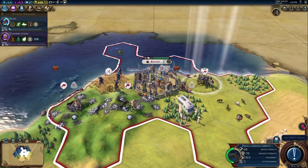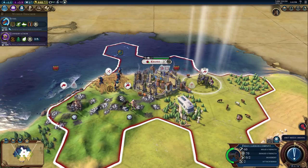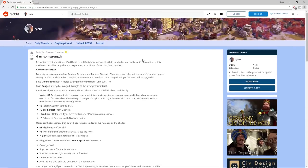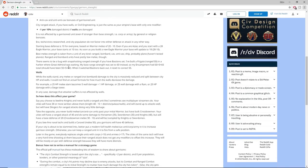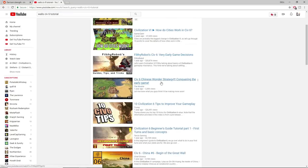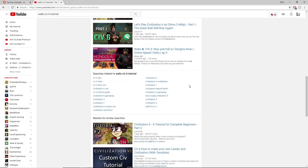So today we're talking about walls — how the game determines how strong your walls are and whether or not it's even worth upgrading them. I want to first give a shout out to a reddit post by Casual42, who about a year ago posted a lot of this information to the Civ subreddit. It was a great start, and afterwards I went to YouTube to find more info, couldn't find anything, and so I decided to start this series.